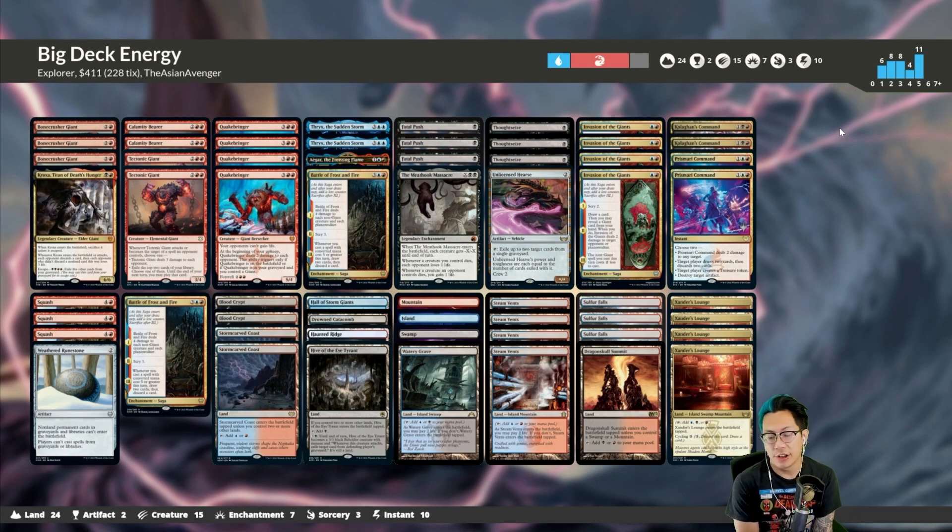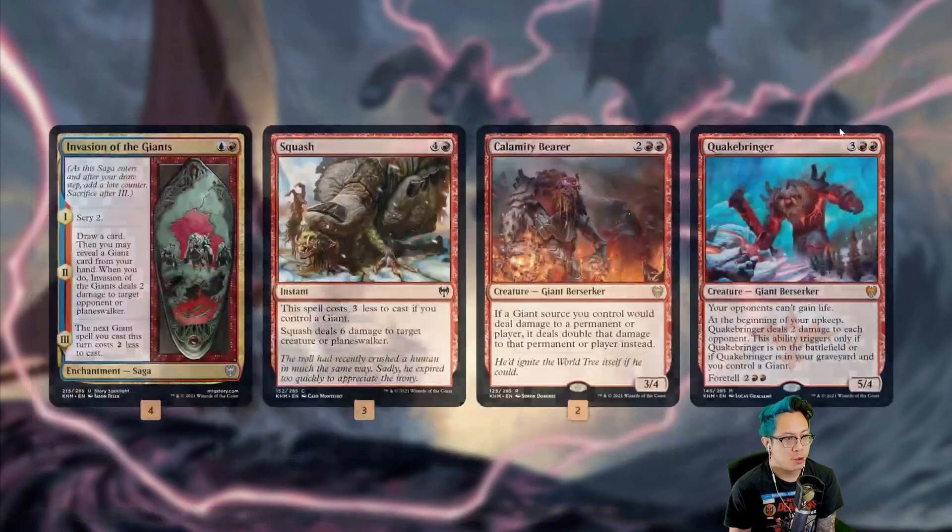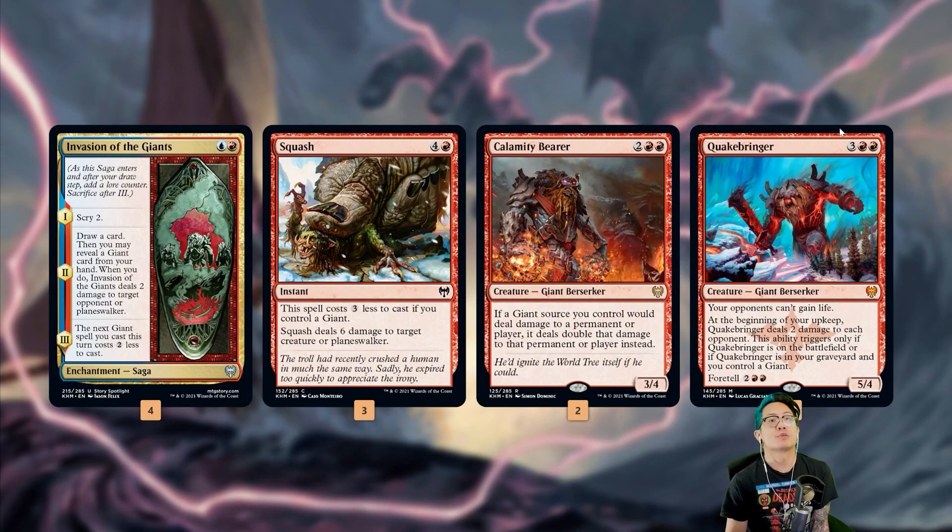What's up everybody, welcome back to Single Scoop. We recently got tired of getting stomped out by angels — and funnily enough I'm playing a giant deck. It's hard playing a creature deck when angels just gain so much life and get such big bodies so fast. So we wanted to play giants because on stream somebody had mentioned Quake Bringer, so I was like, let's make a deck around Quake Bringer.